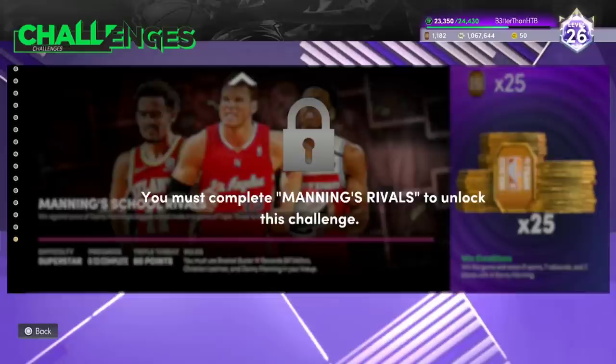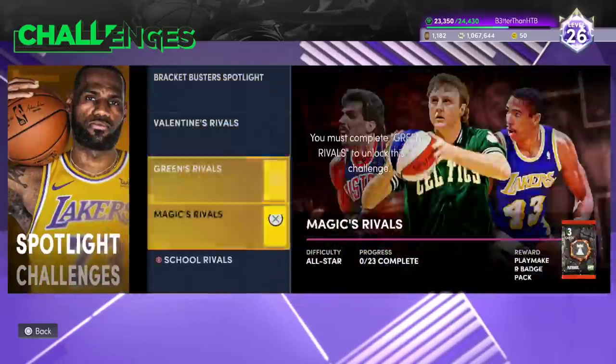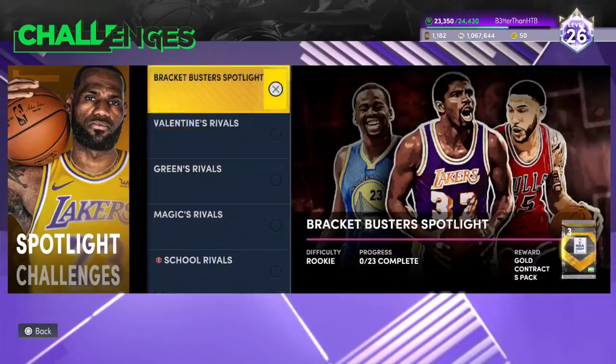Literally, this is what you do to complete it — it's really easy. In terms of time, this is about 3 or 4 hours. To get Ralph Sampson, it's about 3 or 4 hours honestly.